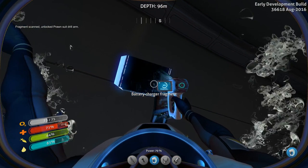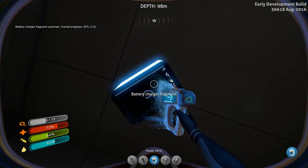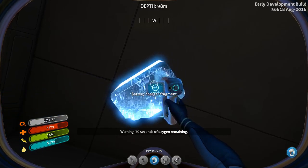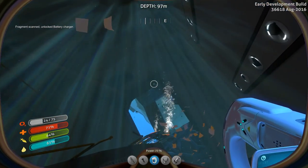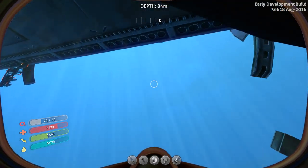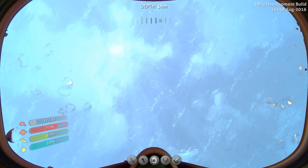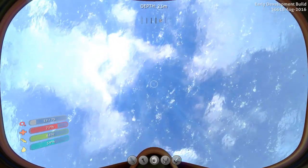Battery charger fragment — very good. How many do I need? Two. Let's put that away so we have maximum swim speed and get back to the surface as rapidly as possible. We've got the battery charger, which is good. Now we've got pretty much everything we need for a basic base, which we are going to do in this episode.